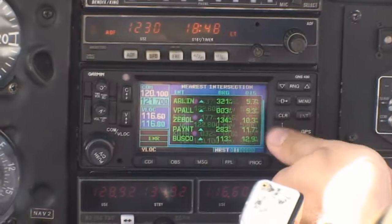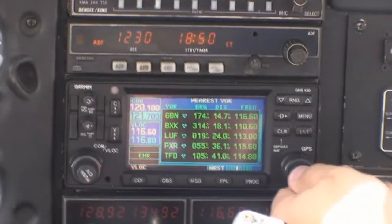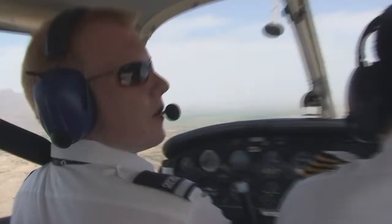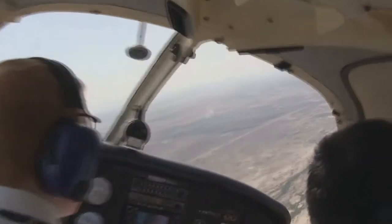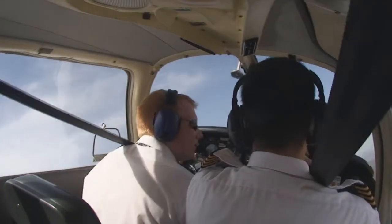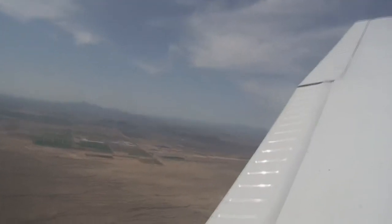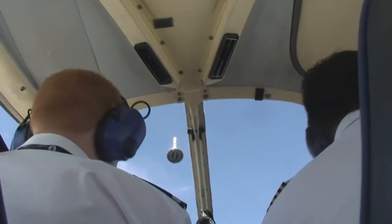Goodyear Airport information uniform, time one niner four seven Zulu, wind one six zero at one zero, weather better than five thousand, temperature two eight, two point zero two, altimeter two niner eight zero. Visual approach in use, runway two one. Advise on initial contact you have uniform.